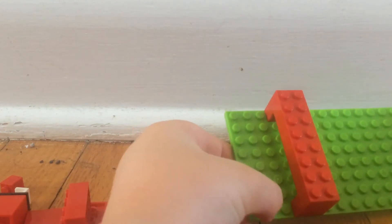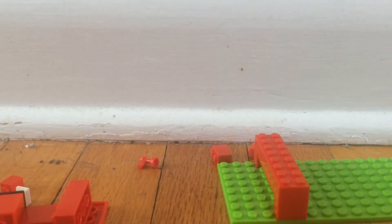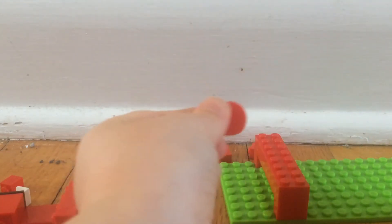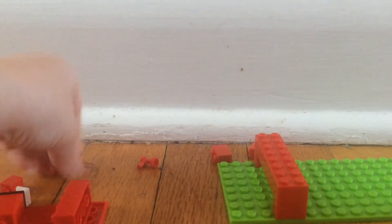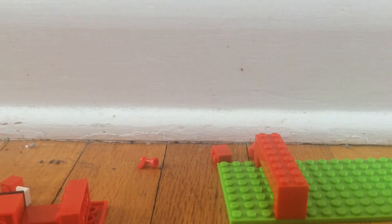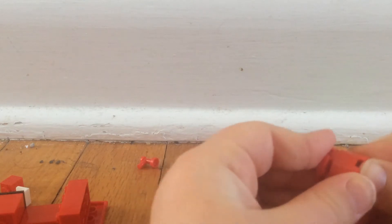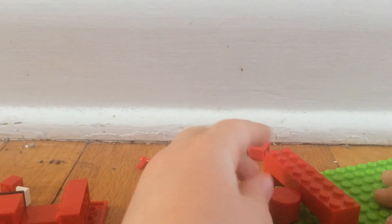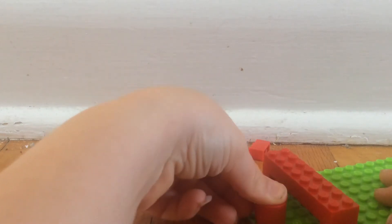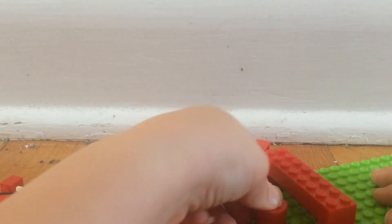One, two, three — three spaces away from the edge. Now I'm going to get this piece and get one of these round things and put it right on there. And now I'm going to put it right in the middle, there.